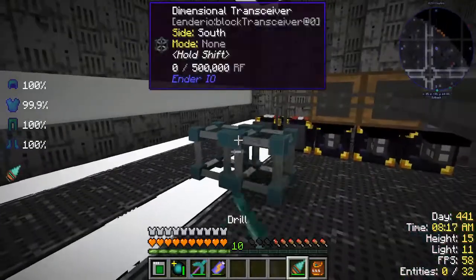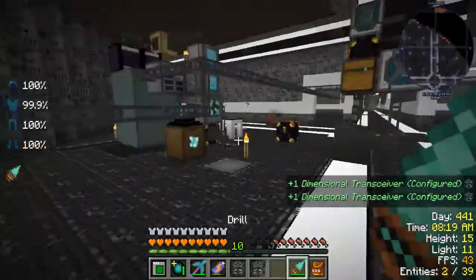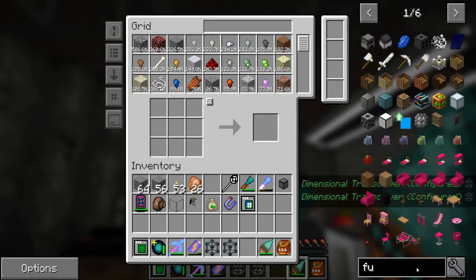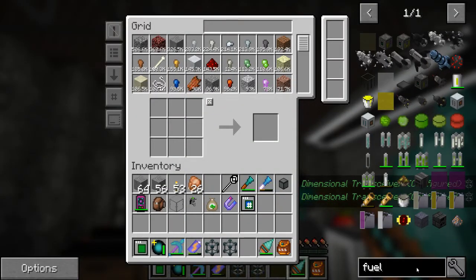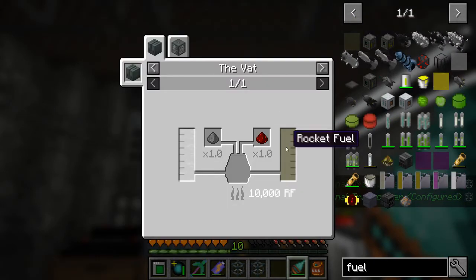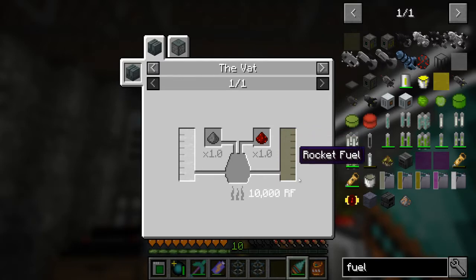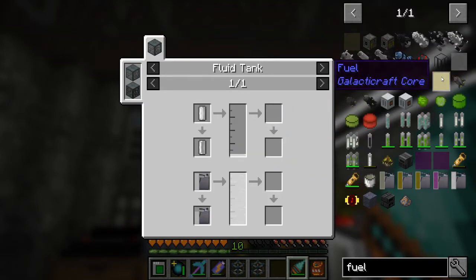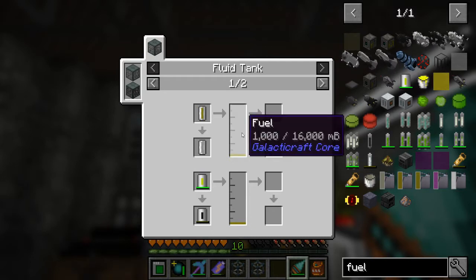So what have we been doing? We've kind of been messing around and I think we need to start working on rocket fuel. There's rocket fuel from Ender IO — like hooch and stuff — but then there's also fluid options, and then there's fuel from Galacticraft Core.